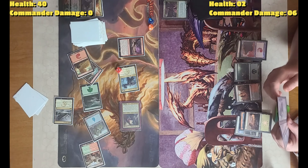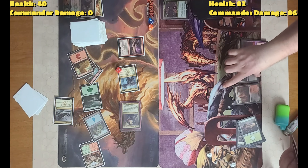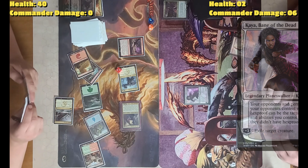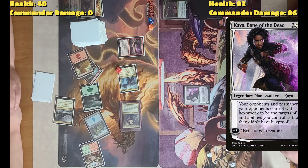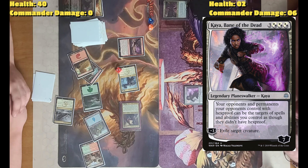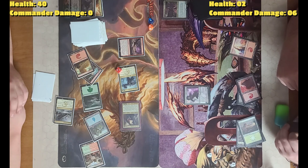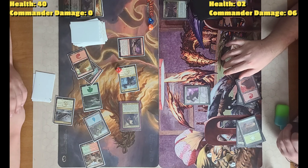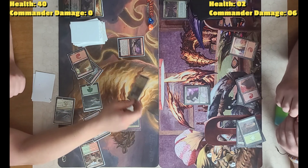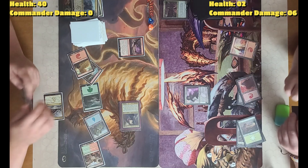I'm trying to fight this. I'm going to tap 3 white and 3 colorless and cast Kaalia, Bane of the Dead. Your opponents' permanents with hexproof can be targeted by spells and abilities you control as though they didn't have hexproof. And for her minus-3 ability, which I'm going to use — exile target creature. Can you exile commanders? Yes, they just return to the command zone. So I'll exile the Knuckleblade because then he won't be able to come back easily. Well, he's removed from the game. Yeah.